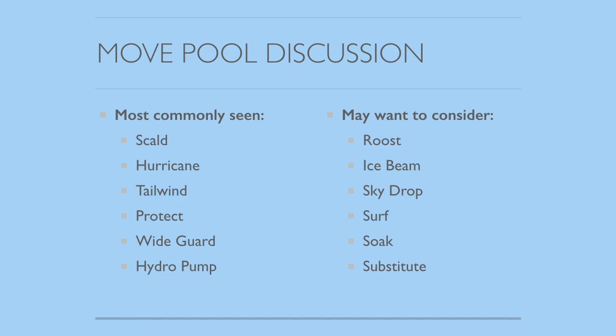Wide Guard is a really cool move that allows you to synergize with yourself — for example, if you're using a Discharge user such as Zeraora, you can use Wide Guard to protect yourself while doing damage to your opponent. Hydro Pump is also a really strong option — it does more damage than Scald, but you do have to risk missing. Other moves to consider are Roost, which can heal yourself; Ice Beam, which is huge against Dragon-types such as Salamence and Garchomp; Sky Drop, which can protect your partner somewhat; Surf, especially if you're synergizing with Storm Drain Pokémon like Gastrodon; and Soak, which turns a Pokémon into Water-typing, synergizing nicely with Electric-type partners.